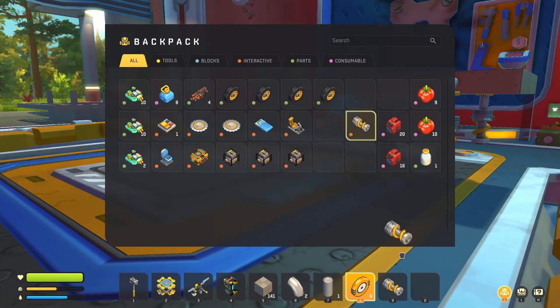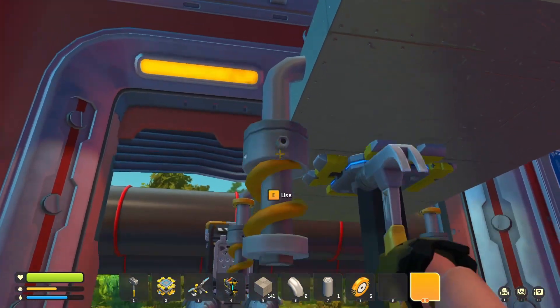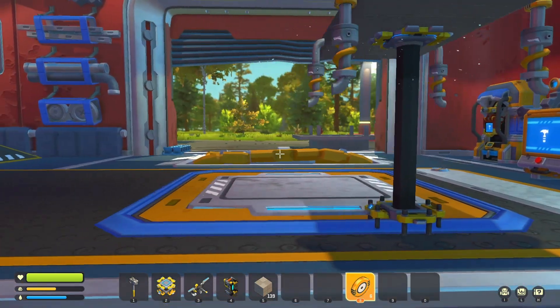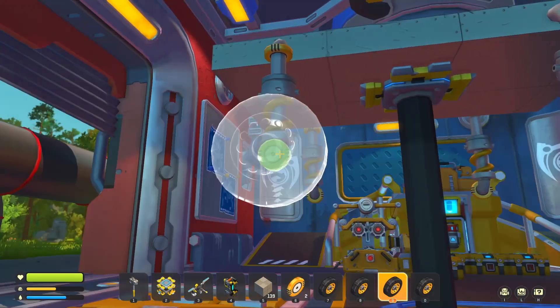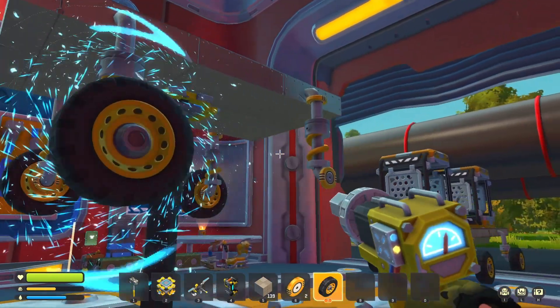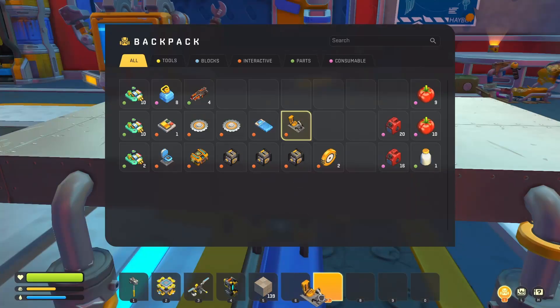I don't want to flip over when I take a sudden turn. We've got our back suspension as well, and now we have the front done too. It's time for the bearings, and then we can attach the wheels. We've got all four wheels now — that's great.